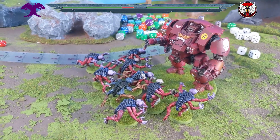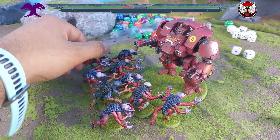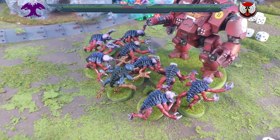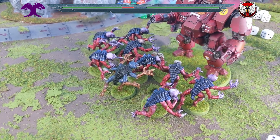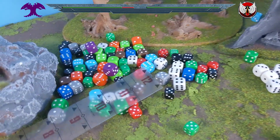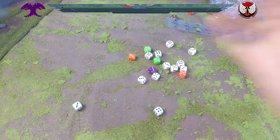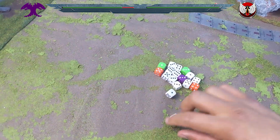After piling in, we move on to the Genestealers hitting the Dreadnought. There are 9 of them left — it's a shame it's not 10 or they'd get 4 attacks each. Nine times three is 27 attacks, hitting on threes. 17 of them hit, which is absolutely staggering.